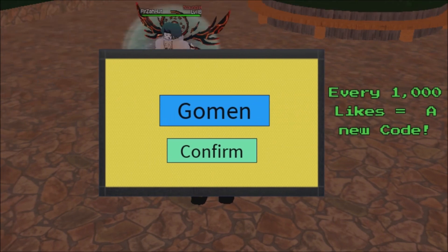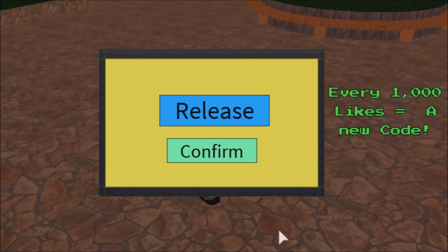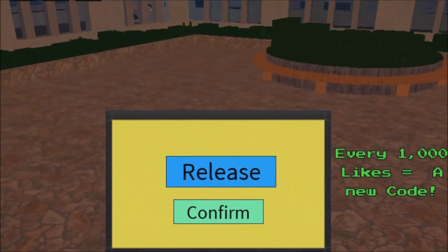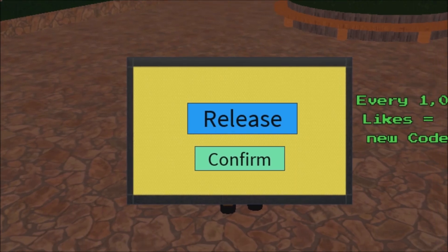The next code — simply type 'Release,' then click confirm. Code redeemed again! We have another times two XP, an additional 500 seconds of times two XP.